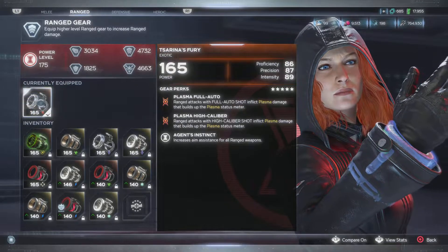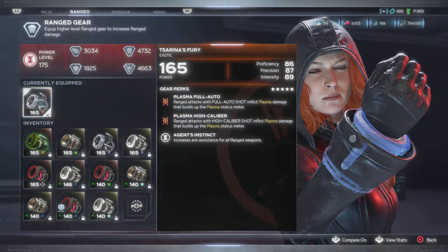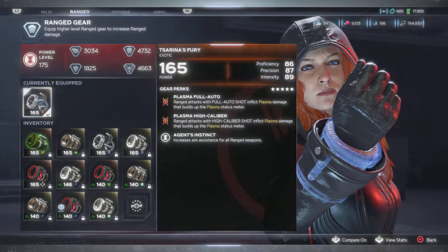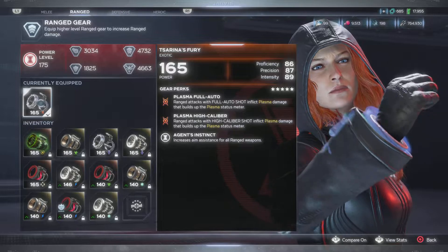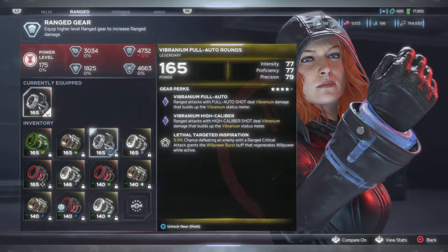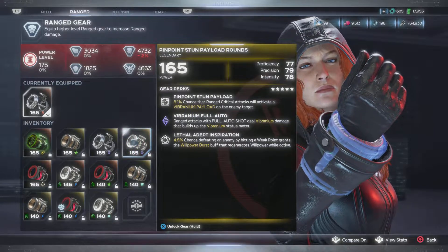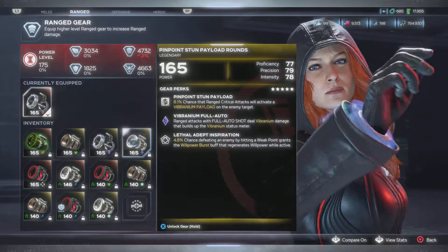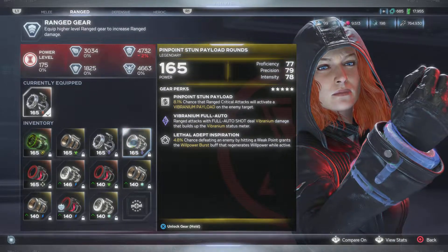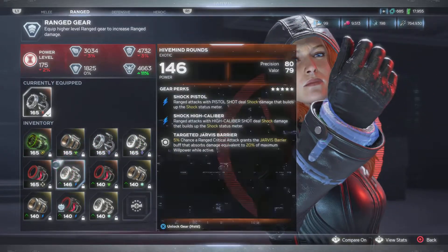This is basically one of my favorite pieces due to full auto and high caliber — I wish they'd fixed full auto because it still sprays everywhere. You can see the range attacks: full auto and high caliber do plasma, with agent's instinct increasing aim assistance for all range weapons. I've been thinking about going back to vibranium — this one I got lucky on, it has the vibranium payload on critical range attacks. Full auto does vibranium and defeating an enemy by hitting a weak point grants a willpower burst buff.